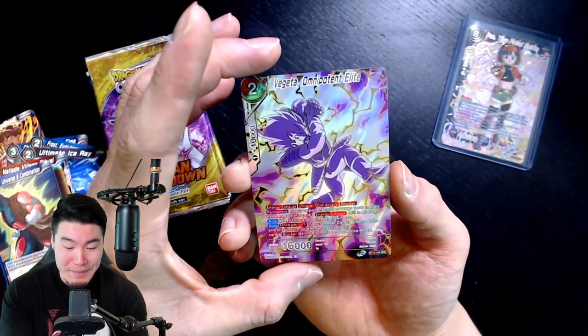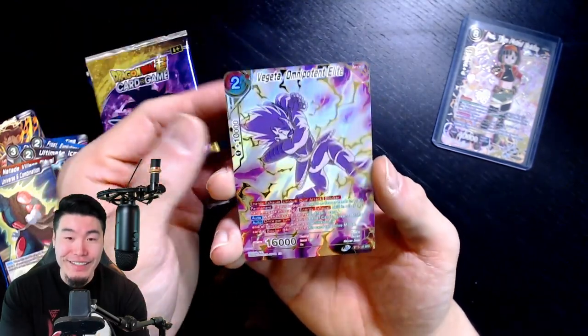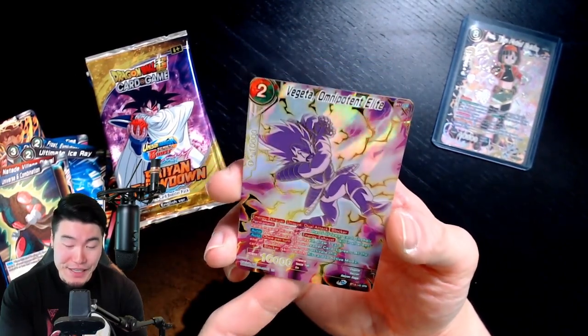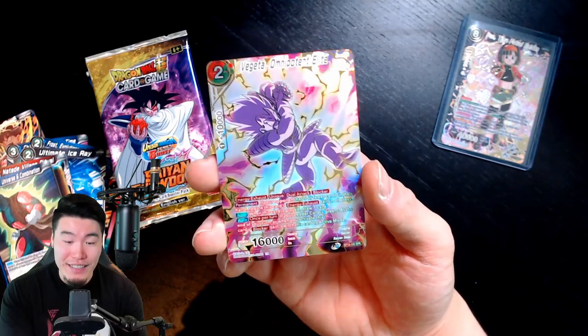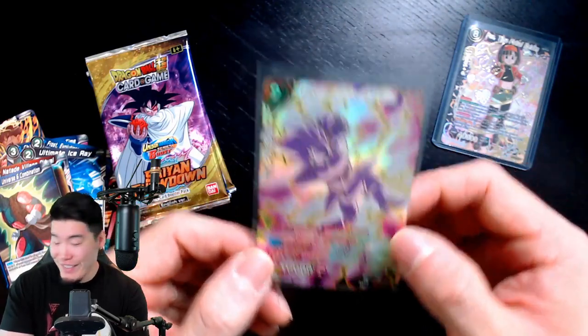That looks freaking amazing! That is an amazing looking card, guys. I didn't even know about this card - I must have missed it when I went through the card list because this was a nice surprise. There you go - Vegeta, Omnipotent Elite. We gotta sleeve that immediately. Show Vegeta the respect it deserves. There you have it - Galick Gun Vegeta. I love it.